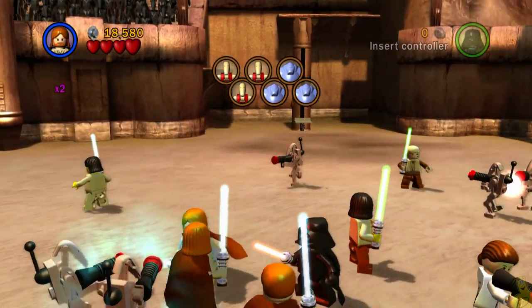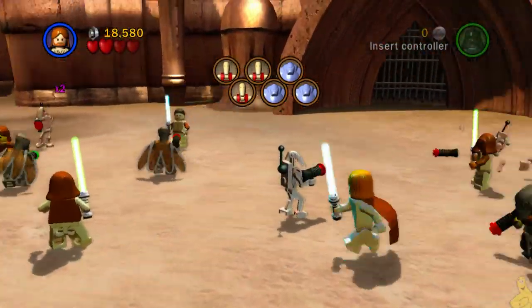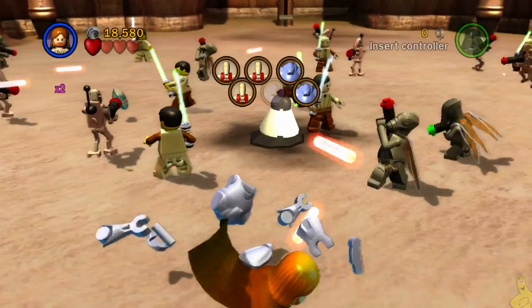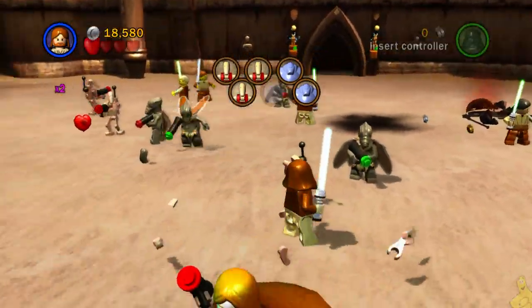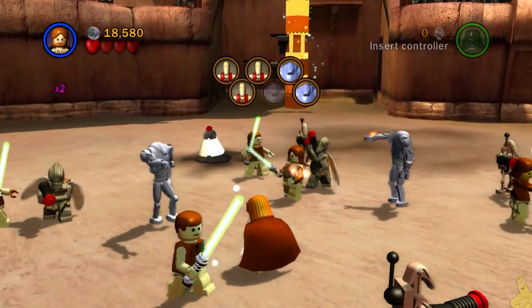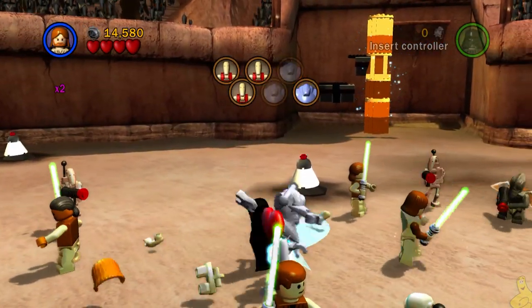We've got three more red vests and a couple of those blue — more of a purple, kind of lavender — enemies. One of the bigger robots: the Force choke knocks them out briefly but won't finish them, so choke them and then give them a melee combo. Two of those guys side by side — the ground pound didn't quite work there.